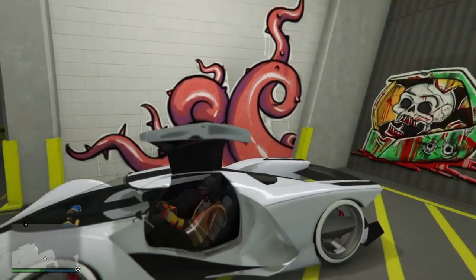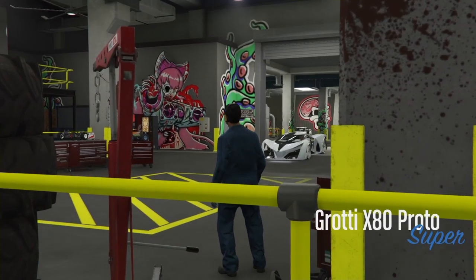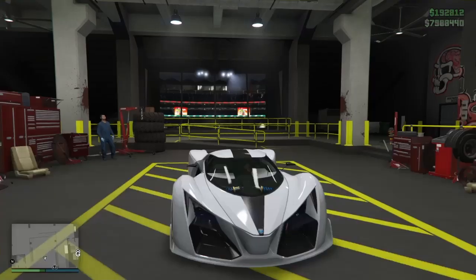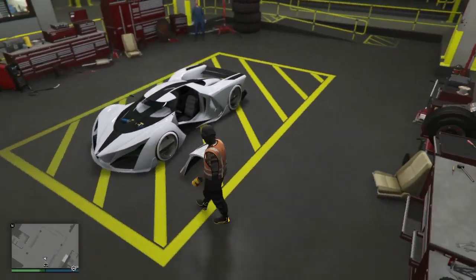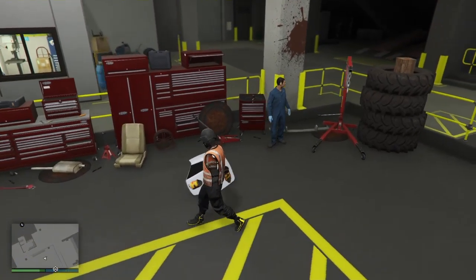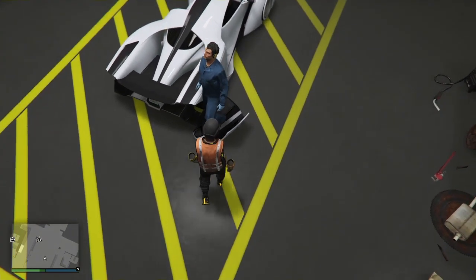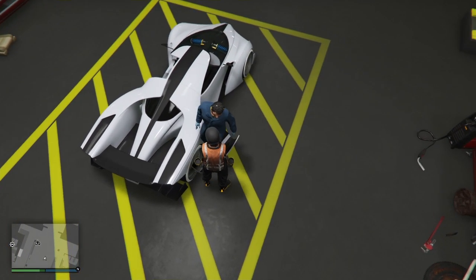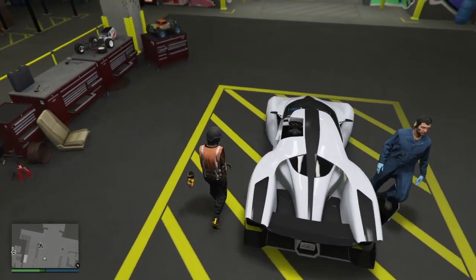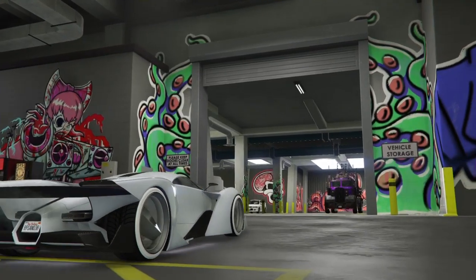First, get inside the X80 Proto. Hit right on D-pad to modify your vehicle and you should load into this cutscene right here. From here, just go ahead and exit the vehicle — the door should fall off, as you guys can see. Then go ahead and get your mechanic on your doors. Once you've got him on the door, push him towards the passenger side or the driver side door, like I have him right now. Then go ahead and return the vehicle to storage.